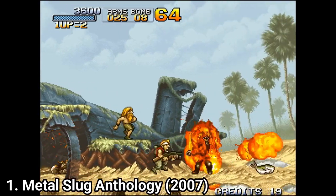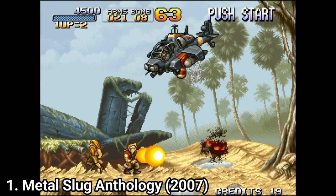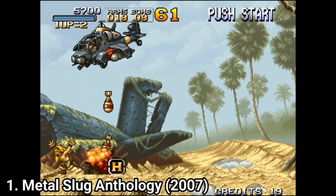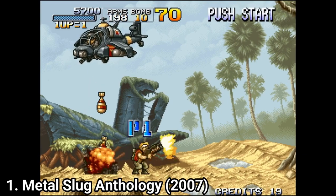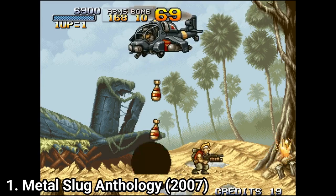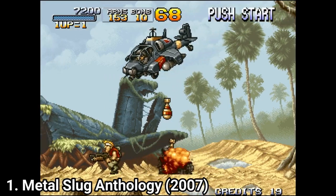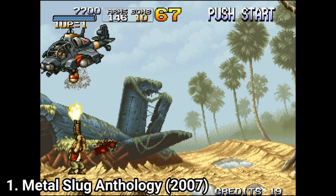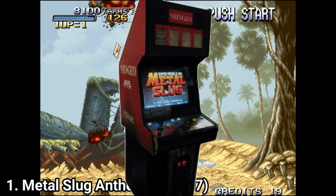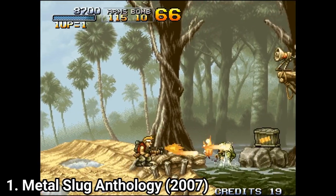Metal Slug Anthology contains 7 games: Metal Slug, Metal Slug 2, Metal Slug X, Metal Slug 3, 4, 5, and 6. You are granted the option to choose if you want to play the game in the 4:3 format or in a widescreen format to cover all of the PSP screen. Another welcome addition is the ability to save your game — remember that these were originally arcade games where you couldn't save. It's always a nice thing to save your game.